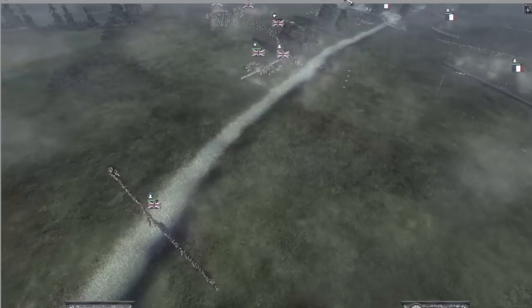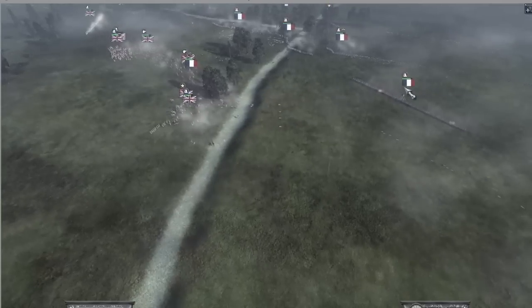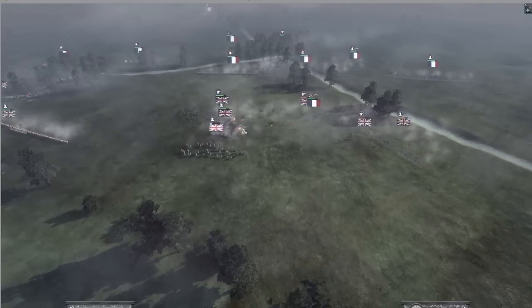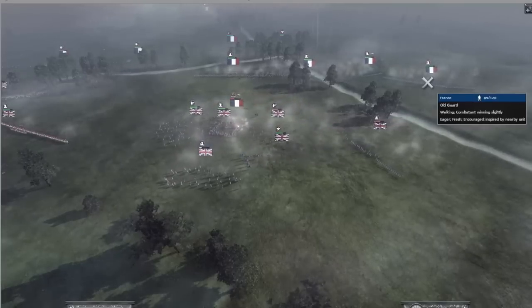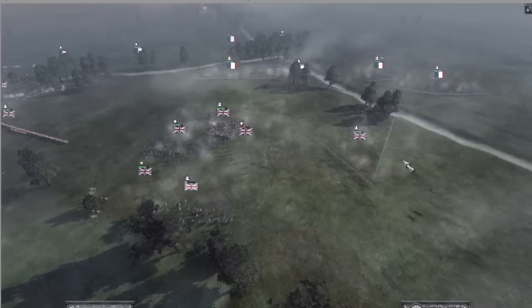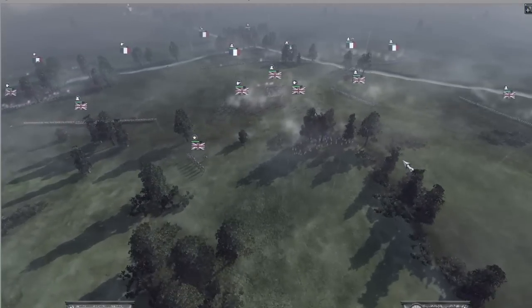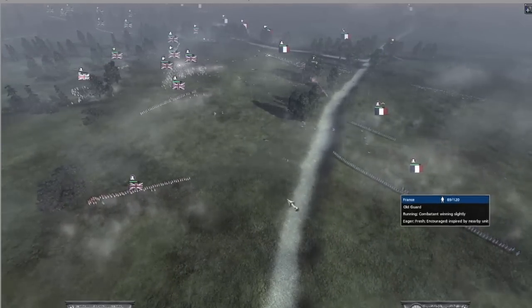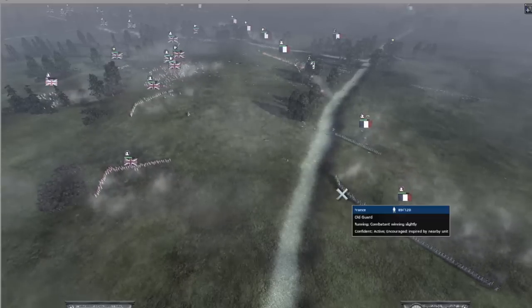The routing foot infantry came back to the game - that's because of the good general Laurinium is using. British foot infantry here defend from French cavalry while the Old Guards try to approach and shoot them. Laurinium is trying to save as many men as he can because he had real problems on his right flank. This is a good time for the Old Guards to give some nice shots to that foot infantry with a direct order.